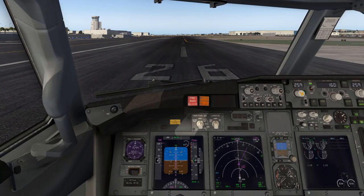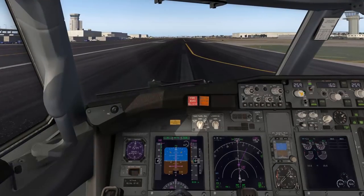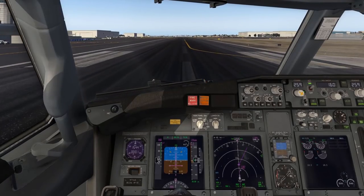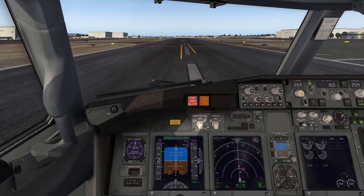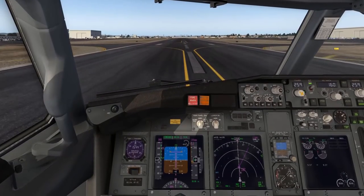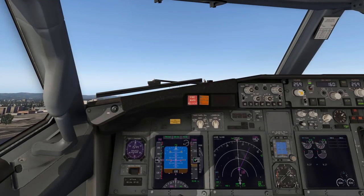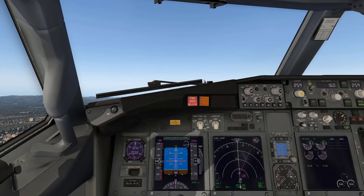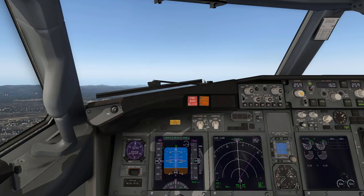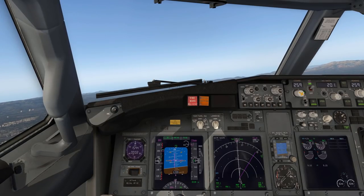Everything is set. Increasing power, brakes off, TOGA. 80 knots checked. The runway is already ending - gear up. Initially about 20 degrees pitch. At 400 feet heading select is checked for our lateral navigation mode. At 1000 feet turning right and increasing speed to flaps-up speed.